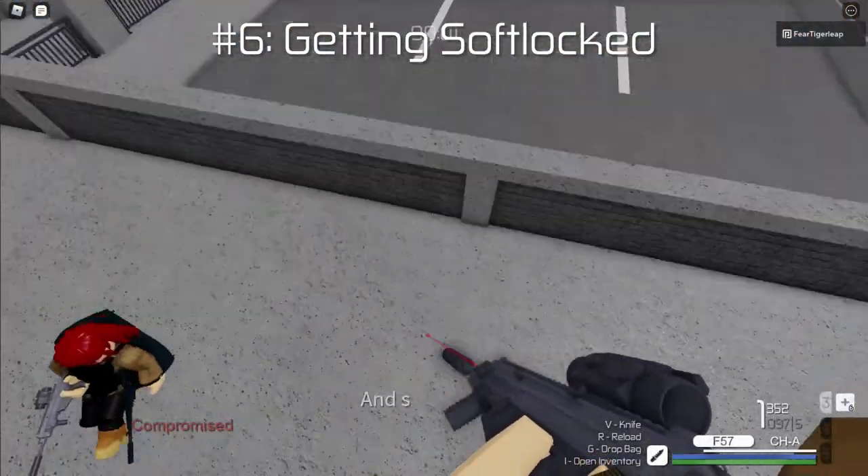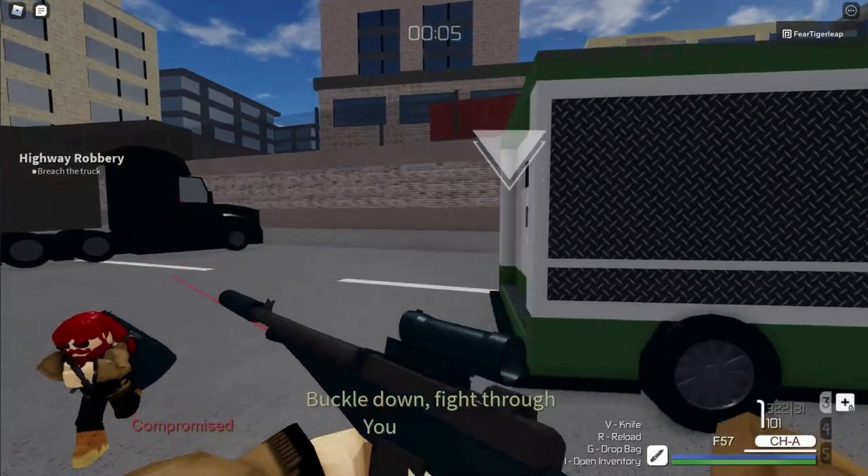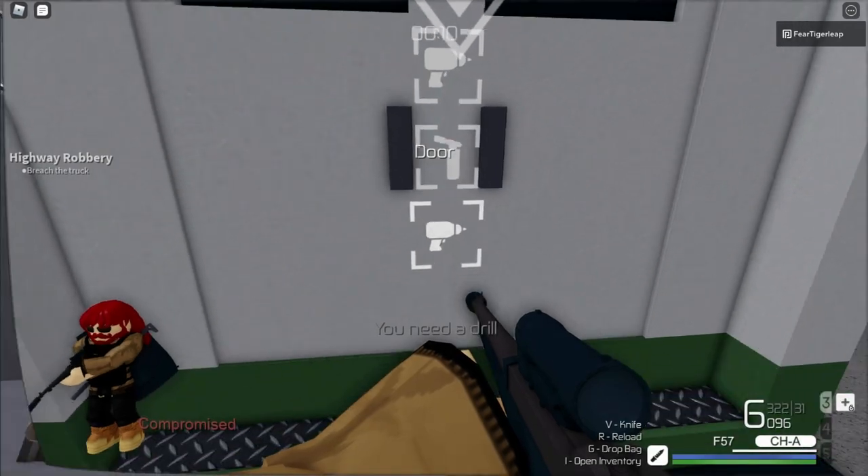Number 6: Getting softlocked. In the Lockup in the Score, there aren't any breaching tools in the map, so if you forget to bring any, then there's nothing you can do to beat the mission.